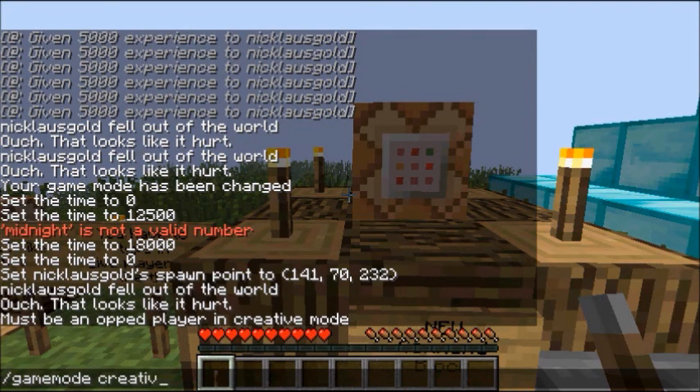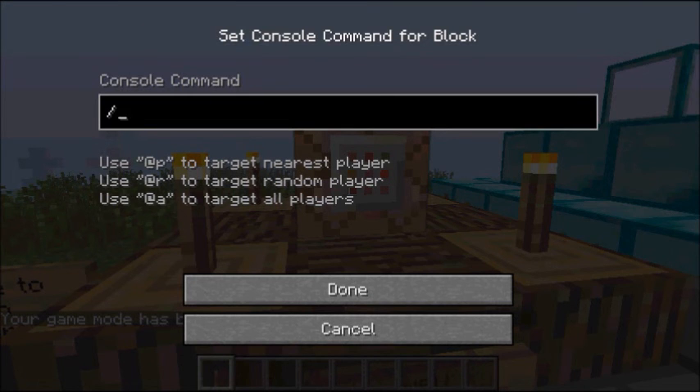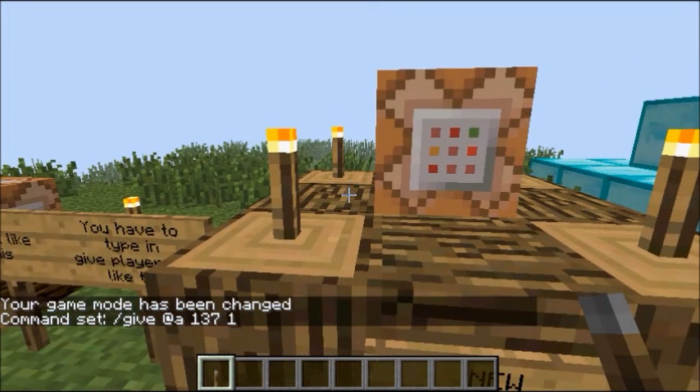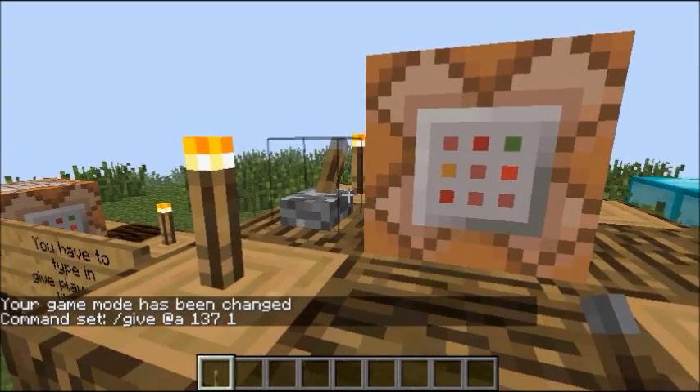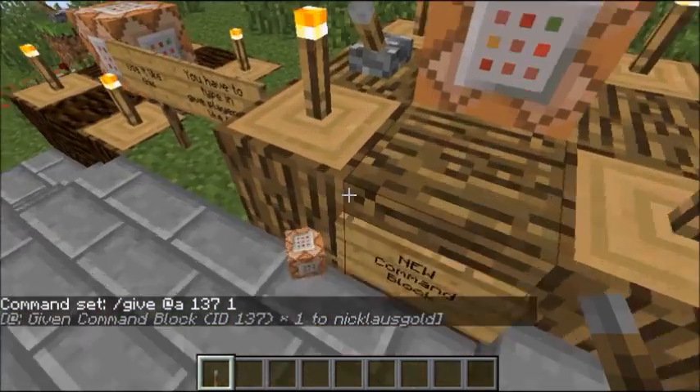I need to be in creative mode — slash gamemode, then /give @a 137 one. Now if I put this lever here and click it, it'll give me it.